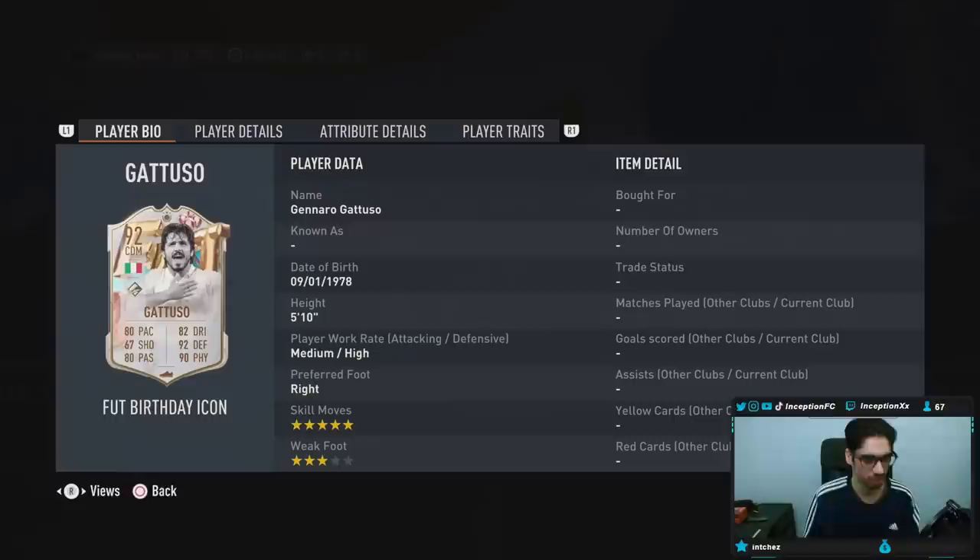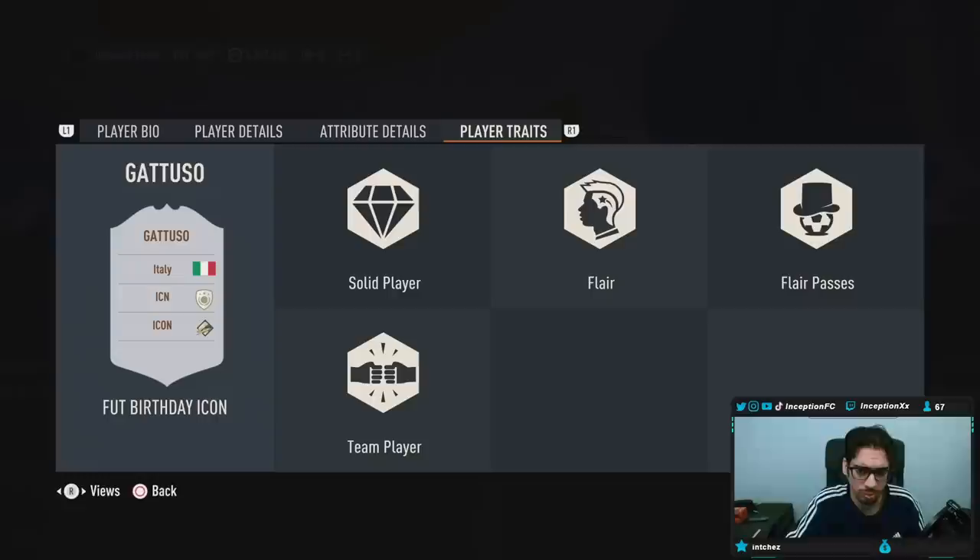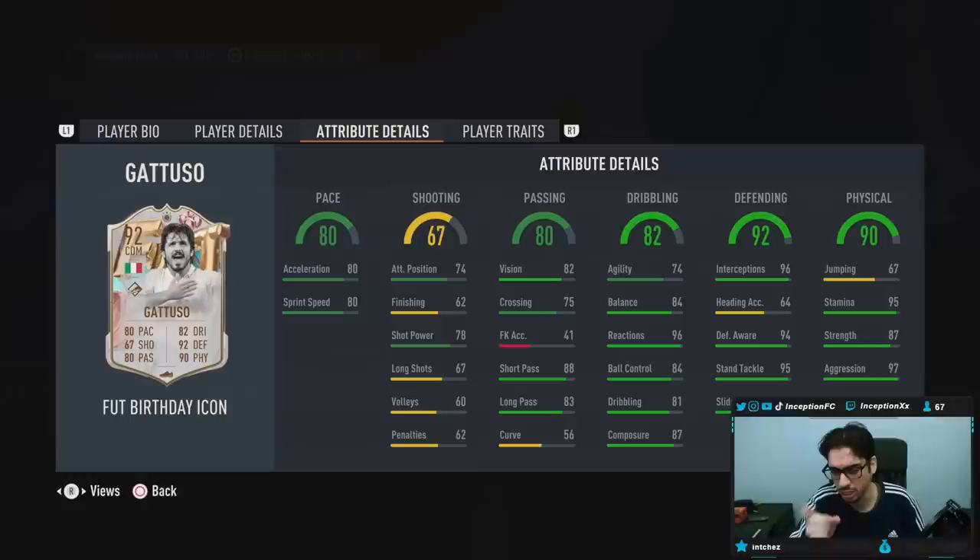So they decided to give him a skill move over the weak foot, which honestly is not that big of a deal. It just depends on how the card is formatted everywhere else to be a CDM in your squad. Player traits: this card has solid player flair, flair passes, team player.